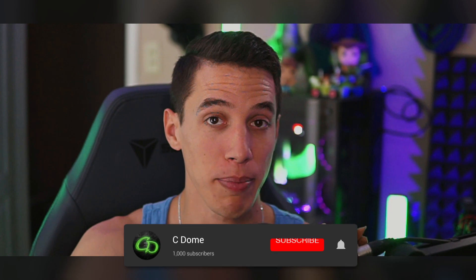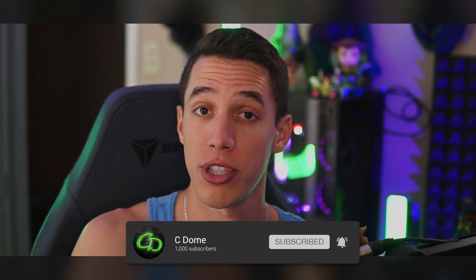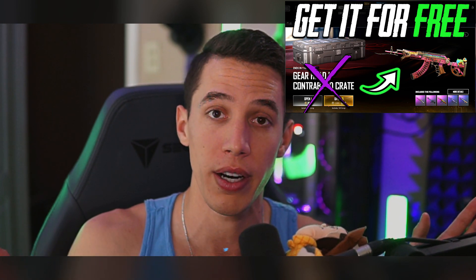Hey, quick video update for you. PUBG's latest patch added some new in-game missions where you can get contraband coupons and the level 3 BlackPink helmet and backpack — that's the special BlackPink partnership. You can get the helmet, backpack, and 20 contraband coupons, which is enough to open two contraband crates. If you're not sure what contraband coupons or crates are, I'll link another video to the top right of your screen. Enjoy the tutorial!